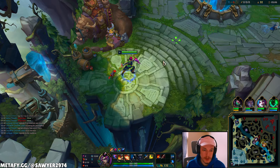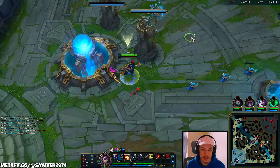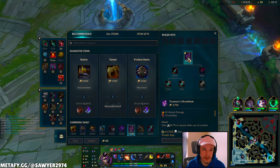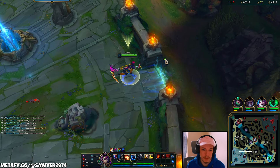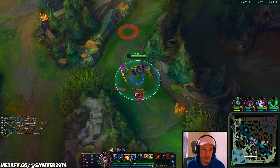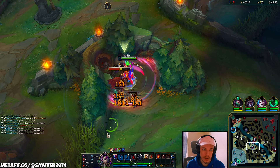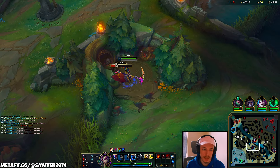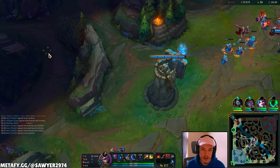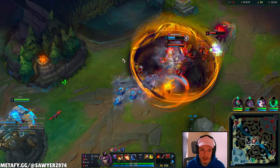They recently nerfed the interaction with Profane Hydra where you can't use the active during Kayn's Q, and because of that it kind of nerfed the whole build path. So instead we're going Ghostblade as our first item, playing it pretty similar to Kha'Zix honestly — very strong one-item spike. Then we can build Lucidity boots second, which gives us the CDR we're looking for plus a whole lot more mobility. Ghostblade plus tier two boots gives you movement speed as well as more ability haste.